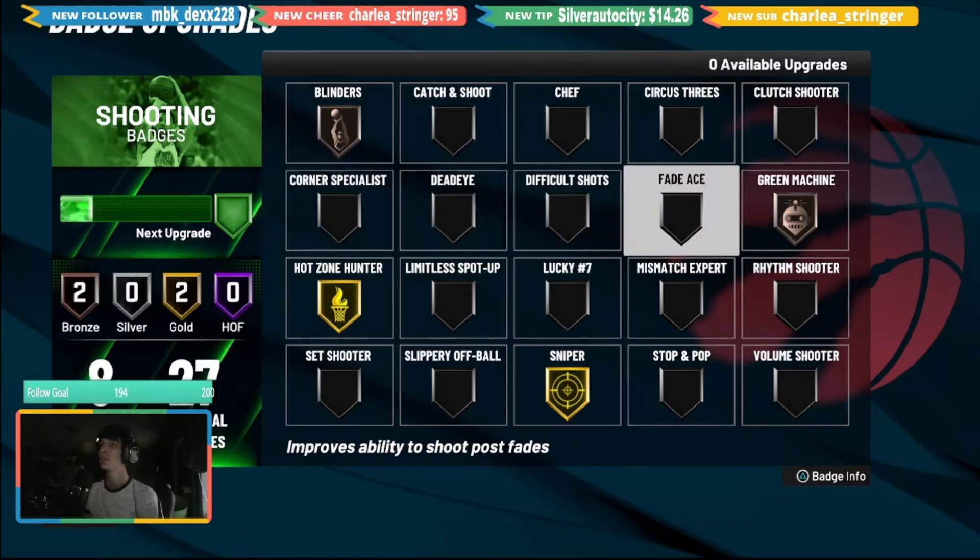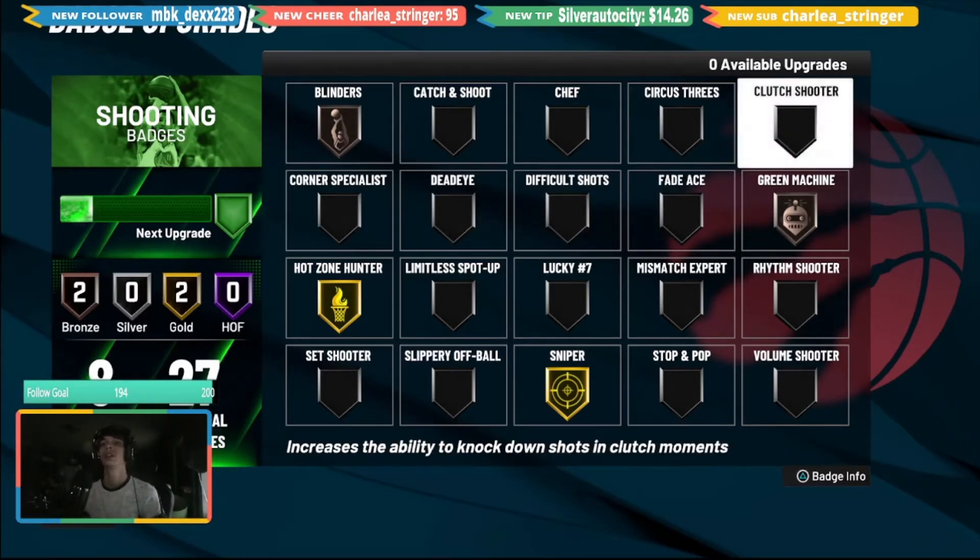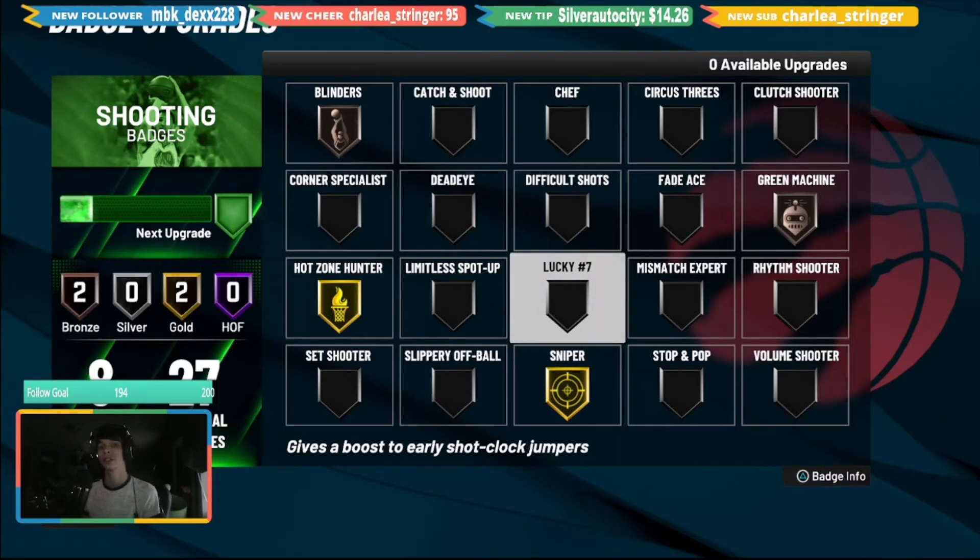Next up is Clutch Shooter, which increases your ability to knock down shots in clutch moments. This is a Park badge — not for Rec or MyCareer, this is for Park. If you play a lot of Park, put this on. It helps you immediately because every shot you take will be treated as a clutch shot, giving you attribute boosts to your three-point shots and any shot you take.